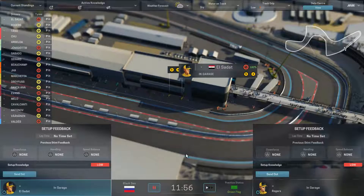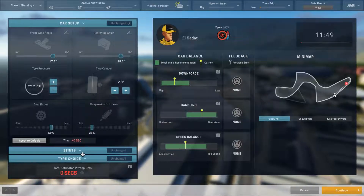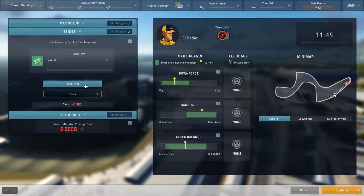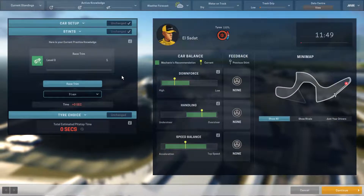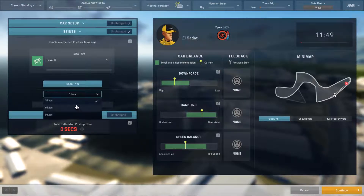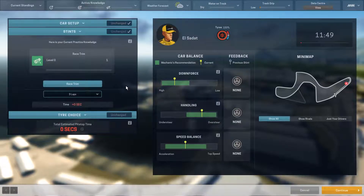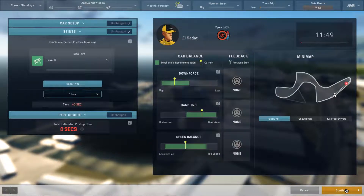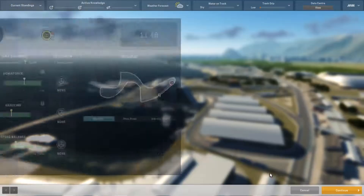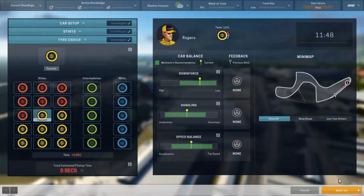We're going to take the practice because I like to fine-tune the car. We're going to send both drivers out — we already have everything set up the way we want, but we also have to tell them what kind of thing to do. We can either have them do race trim or qualifying trim. There is no qualifying, so in this case we're just doing race trim. I'm going to have them go out for the minimum amount of time because our practices are so short — I'd like them to go out a couple of times so that we can fine-tune the car.